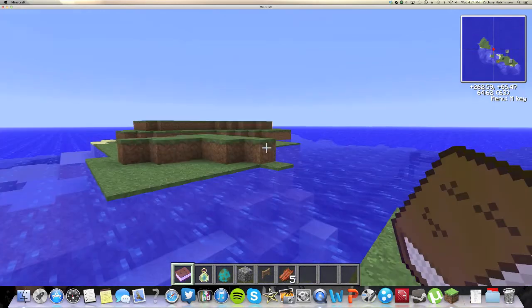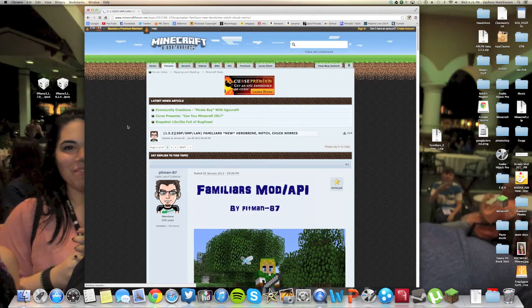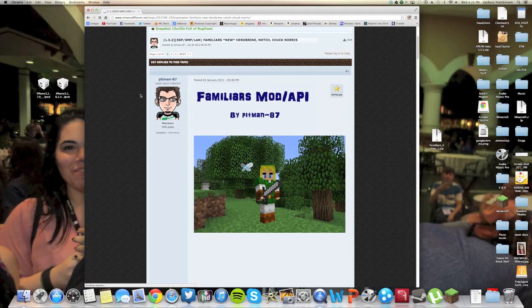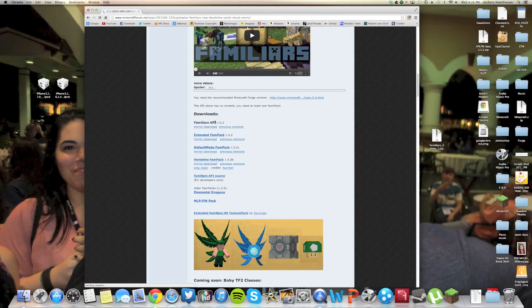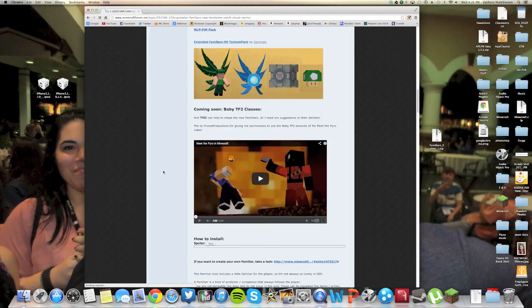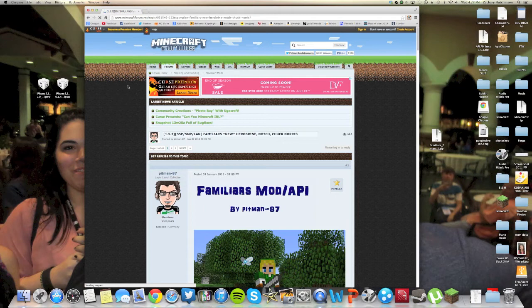Now I'm going to show you how to install it. A couple things you need to download before you actually install this mod. First, go to the link on the Minecraft forum — the link will be in the description down below or in an annotation above this video. You need to download three things: the Familiars API — click Mirror Download — the Extended Fan Pack Mirror Download, and the Default Mobs Fan Pack Mirror Download. You can also download the Herobrine Mod Pack, but I'm not sure what that does. If you're a developer you can download the API source. I don't think this is for a Bukkit server, but don't hold me to that — if I'm wrong please let me know. If it is, I'll make a separate video for this.